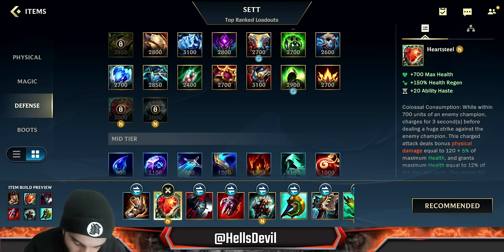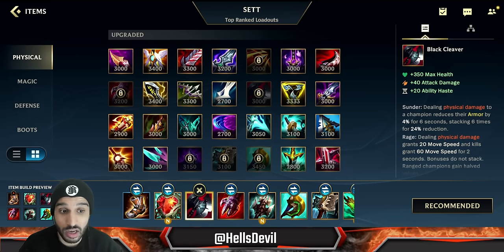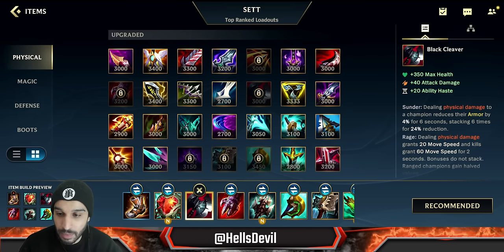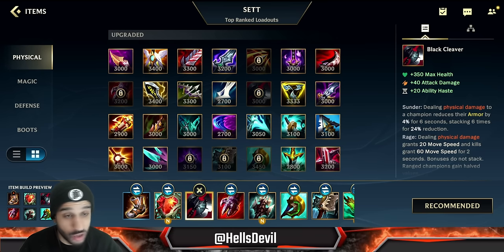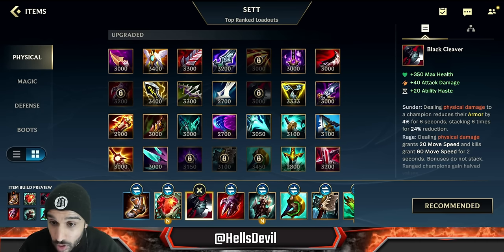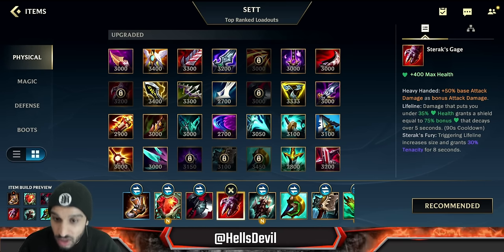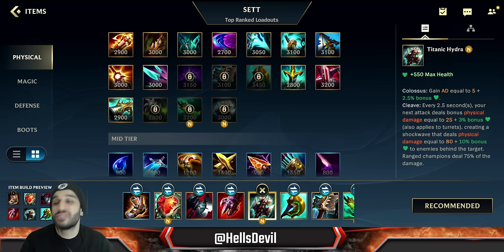Second item is situational. Against tanks with armor — like Rammus, Thresh, Malphite — you always build Black Cleaver second. With this item you'll win all 1v1s against them; without it you're never going to 1v1 a Malphite. If you're not against armor tanks, skip Black Cleaver entirely and jump straight to Sterak's Gage. Sterak's Gage is always going to be your second or third item.